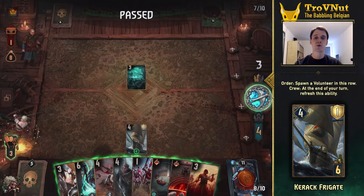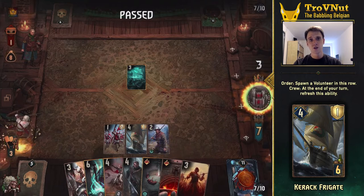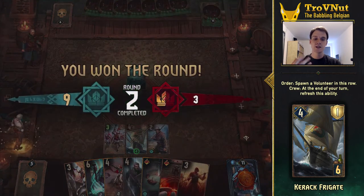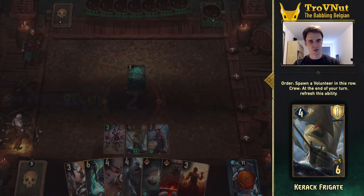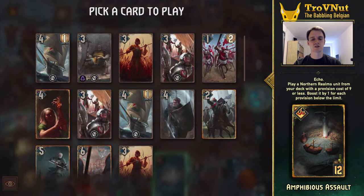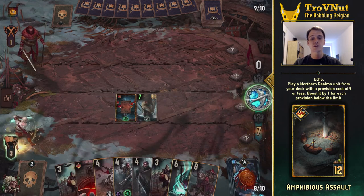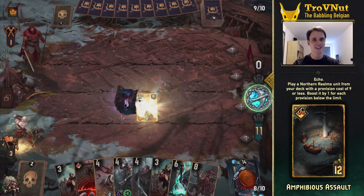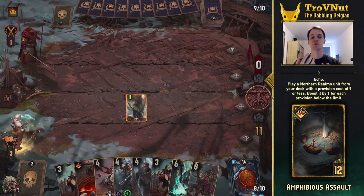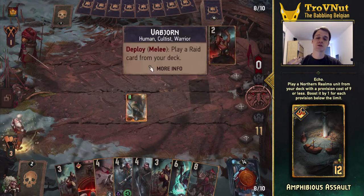On order, the Karak Frigate spawns a 2-power volunteer on its right side, and if it's surrounded by soldiers on both sides at the end of your turn, you'll gain another volunteer and the order ability resets. It's not an automatic ability but it still gives you 2 points per turn until your row is filled or the Frigate is destroyed. In the first round I like to pull one of these with Amphibious Assault — the new Echo card for Northern Realms — which pulls a 9-provision card or lower from your deck and boosts it by the amount of provisions under 9 it has. In the case of the Frigate with a provision cost of 6, this means it gets boosted to a nice 7 power, along with its 1 armor.